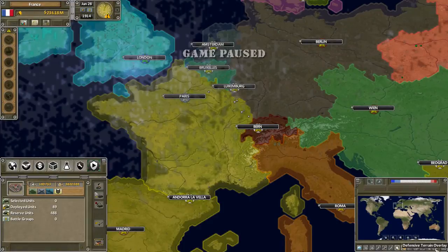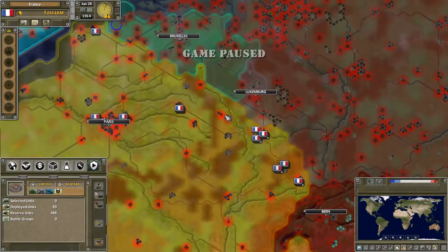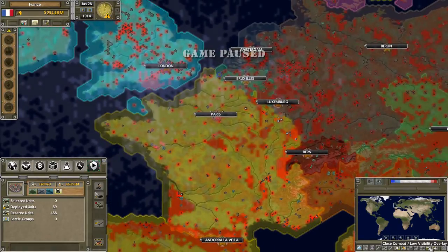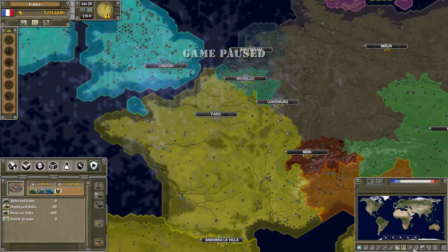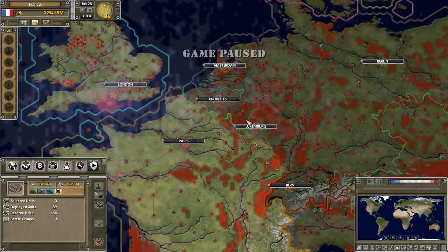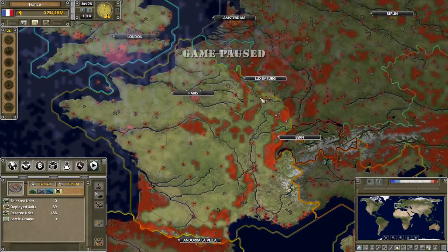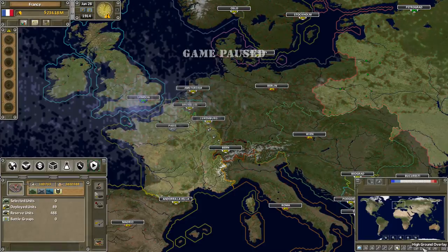What are these map modes? Defensive terrain — so this is going to be mountains and hills. Maybe more red equals better terrain, I do not know. Close combat, low visibility — this is the areas where there's more cover, like forest. I can see this is the Ardennes, this is the Vosges, and down here we have the Pyrenees and the Alps. So yes, this is the area with more forested ground. These are the terrain ones — high ground for mountains.